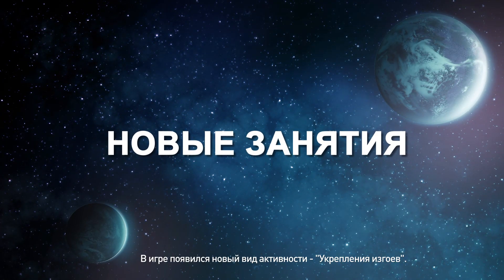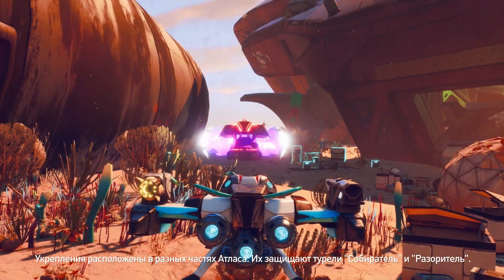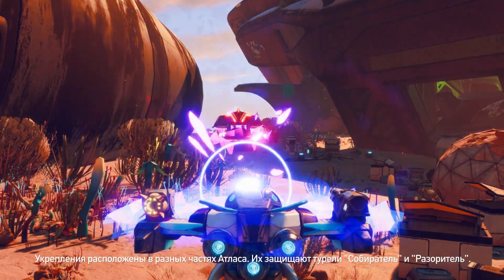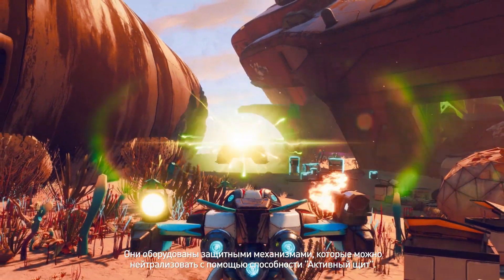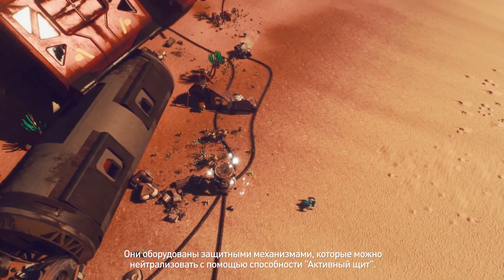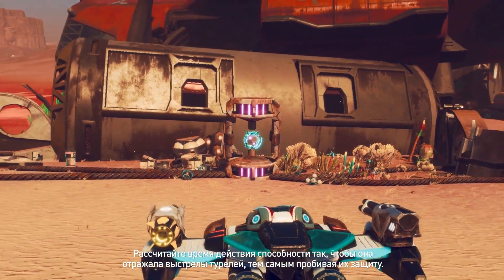We have added a brand new activity called Outlaw Fortifications. You can find these fortifications all over Atlas, and they are defended by Scrapper and Ravager turrets. These turrets are equipped with defenses that must be disabled using your active shield ability. Time it just right to reflect the turret's projectiles back and make them vulnerable.